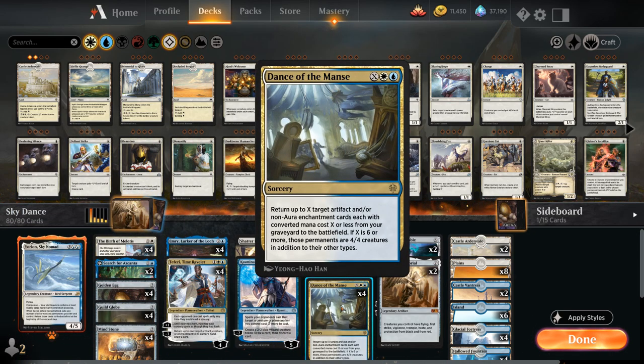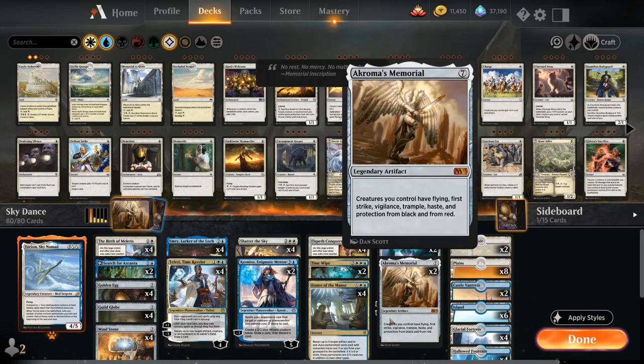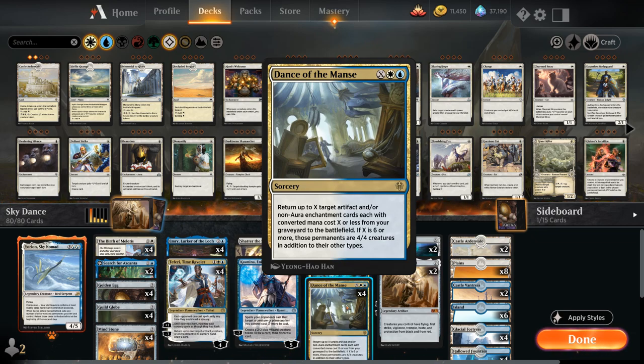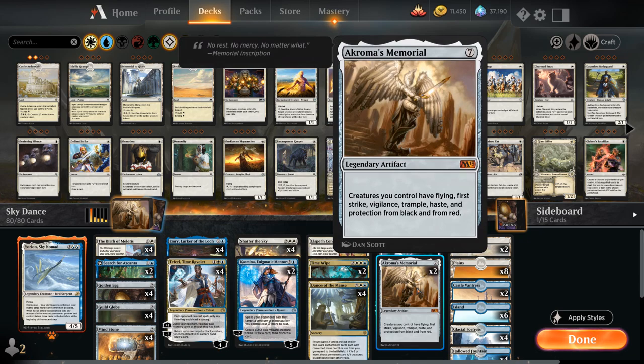Dance of the Manse is a sorcery for X, blue, and white, saying return up to X target artifact and/or non-aura enchantment cards with converted mana cost X or less from your graveyard to the battlefield, and if X is six or more those permanents are 4/4 creatures in addition to their other types. The deck's game plan is to fill the graveyard with lots of cheap artifacts and enchantments that we can reanimate with Dance of the Manse for X equals six or more, turning them into creatures to win the game. If X equals seven or more, we also get to reanimate Akroma's Memorial, giving all our creatures haste to attack with an army of 4/4 artifacts and enchantments right away and potentially win on the spot. That's the wombo combo we're trying to set up, leveraging Akroma's Memorial's full potential.